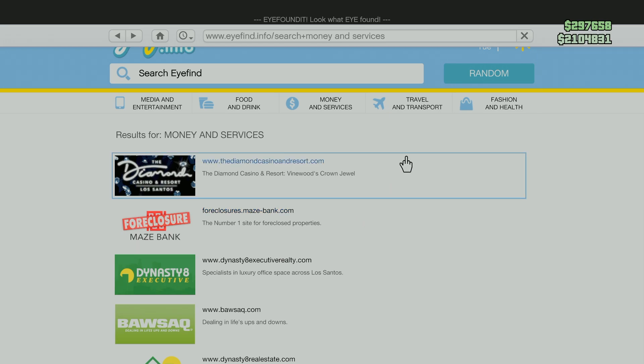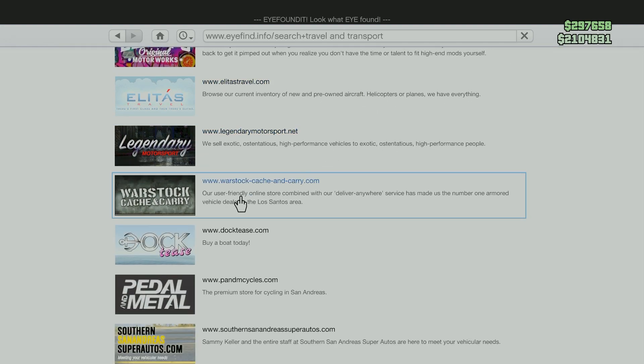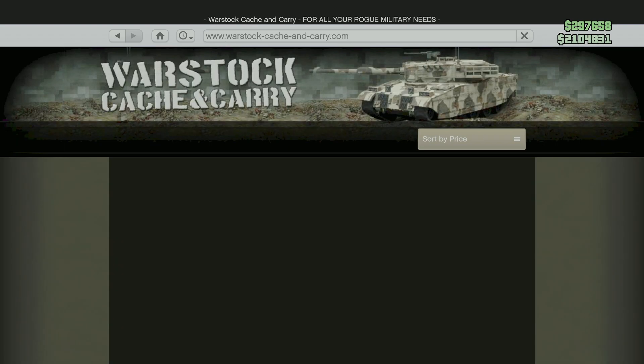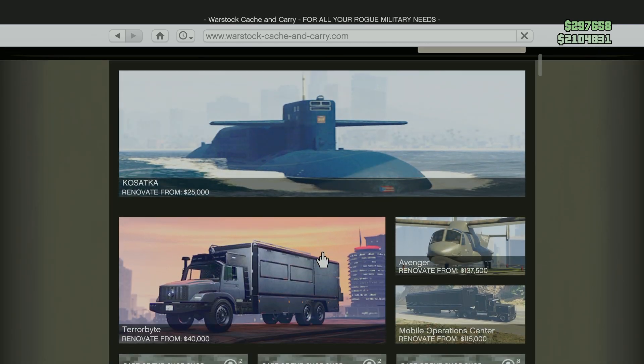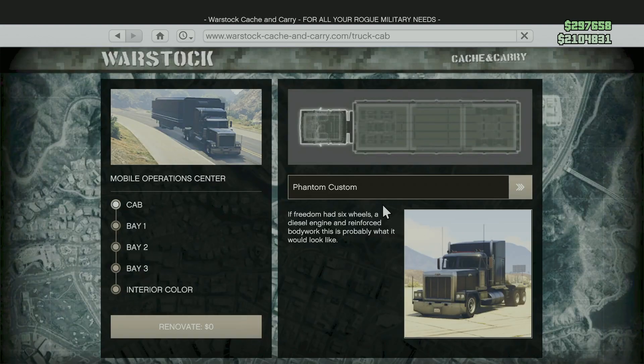Once you do get it, you want to go over to Travel and Transport and then go over to Warstock. You do need a bunker to be able to buy the Mobile Operations Center, otherwise it's not going to work. So go over here and you'll be able to buy it.